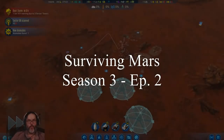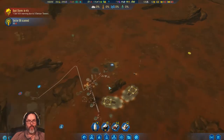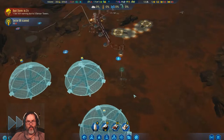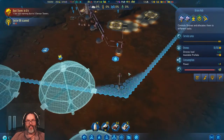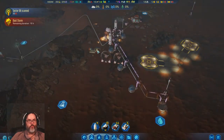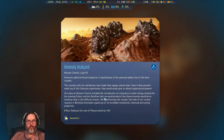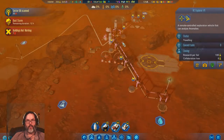Hey guys, RC here back with episode two of Surviving Mars. You go up and scan that bad boy, we're out gathering some resources. We already got one down here, good deal. There's a dust storm coming in 15 hours — not bad. The four moisture evaporators with the 10% reductions, very nice. All right, you can come back home.